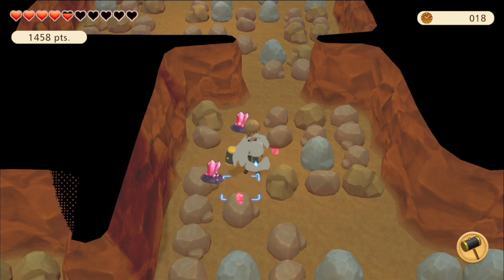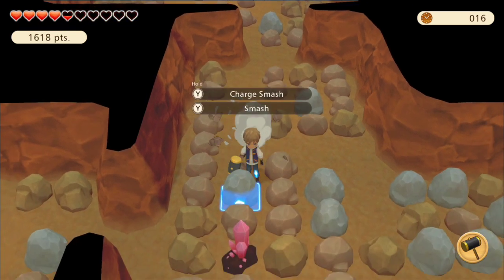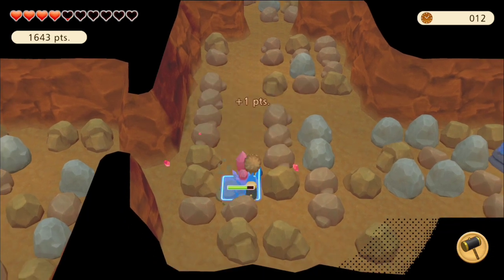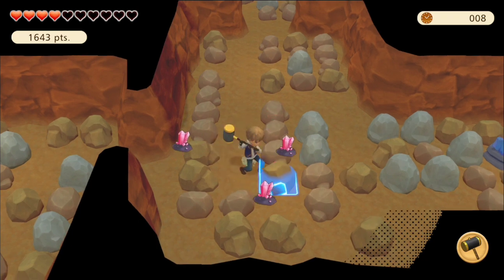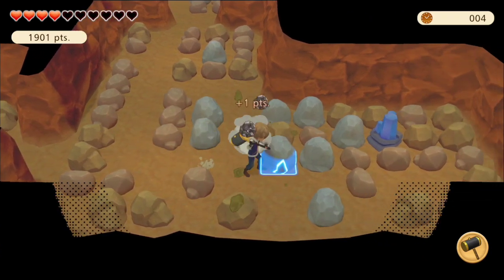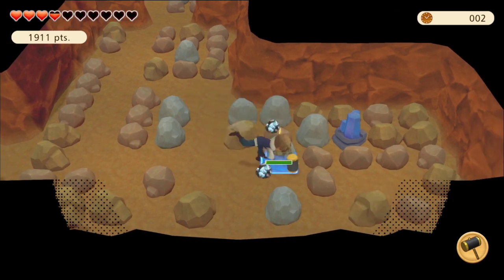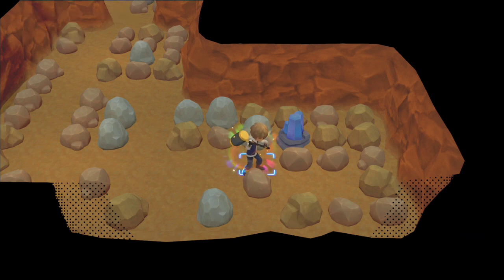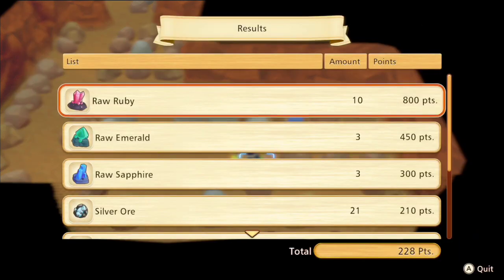This time the problem wasn't the stamina — we made it through all our time. It was the fact that the gems were not placed close together. The first time I played this they were grouped together. This is terrible — we're not even going to hit 2,000. Crap. One more time. I'm getting some sprite coins, which is always good. Let's try again — last time! Then we'll try on another video, or I'll wait for your tips because I'm going to need some for how to play this.